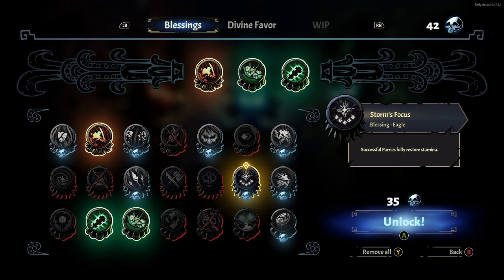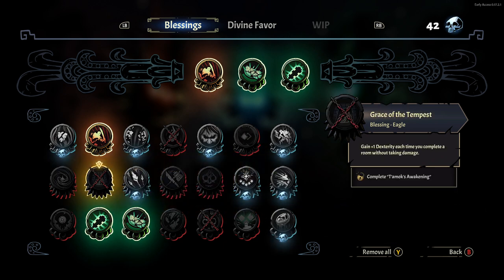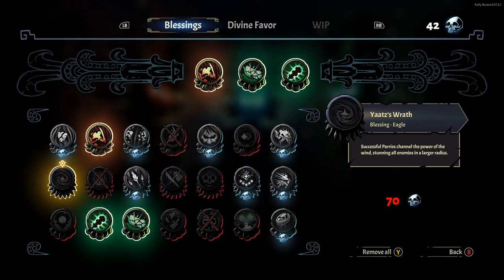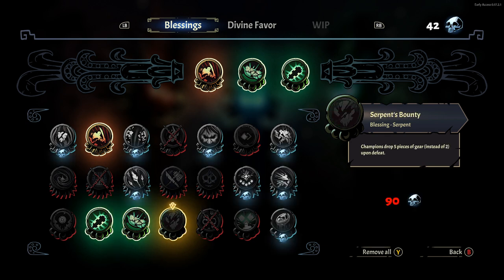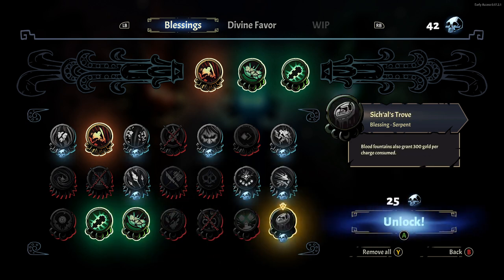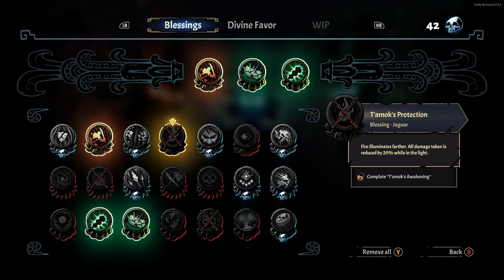I'm trying to think of maybe ones that reduce the amount of curse that we get. Like, game 1 dexterity — that's kind of cool. Extra dexterity is good. We beat a champion, 5 pieces instead of 2. There are definitely a few of these that give us less. All damage taken is reduced — oh, that's kind of cool.